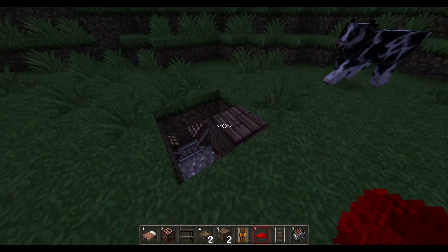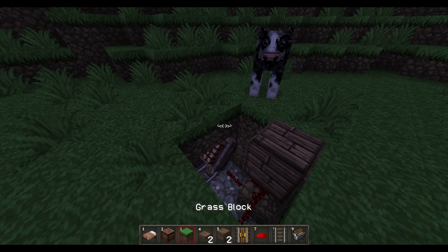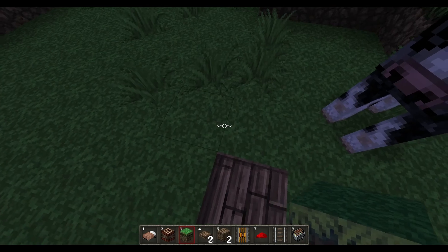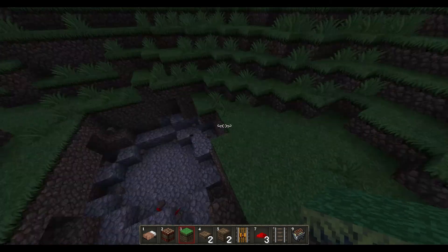Now you can cover it back up with dirt if you want. Let me just grab a bit, like so. And now when you stand on it, it's virtually instant. That is how you make an instant landmine.